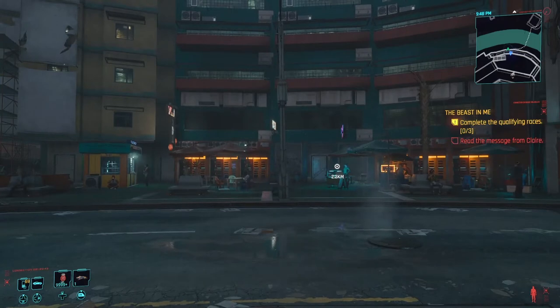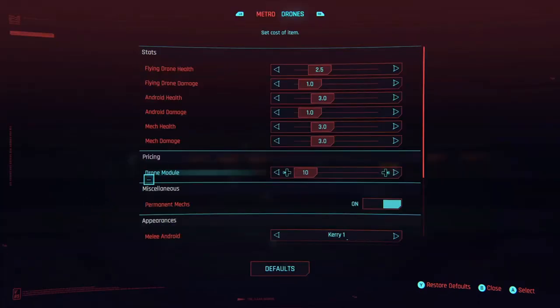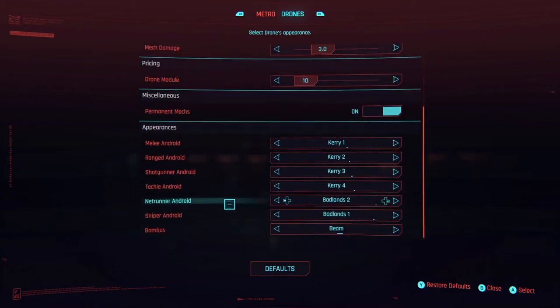This mod also gives you the ability to customize the drones to your preference. To do this, open the pause menu and go down to mods. Here you can change the health and damage of each kind of drone. If you want to change the price for the drone material, you can do that. It also lets you change the drone's appearance.